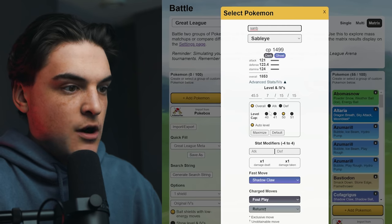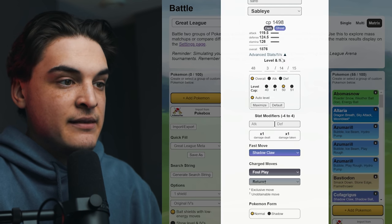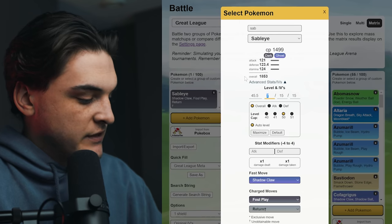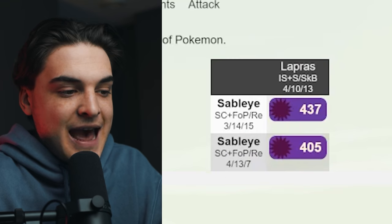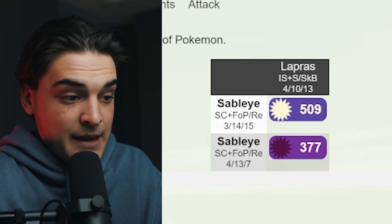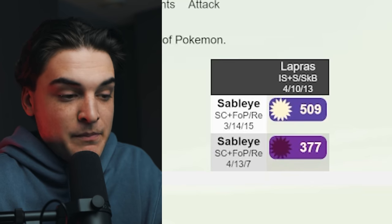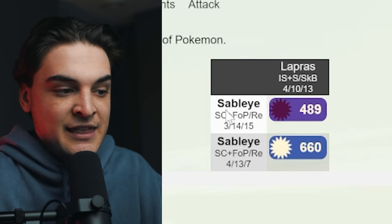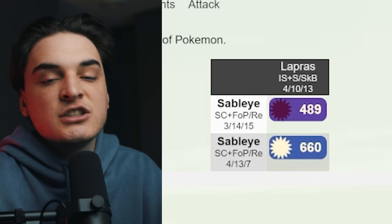Let's throw these into the matrix to compare. The first Sableye is a 3-14-15 IV set at level 48 - this hit the defensive bulk point but didn't hit the attack breakpoint. The other Sableye is a 4-13-7. Throwing in Lapras, you can see the Sableye with the higher attack - the worse-ranked one - is actually winning this matchup by more since its number is lower. In the zero shield scenario, the bulkier Sableye is actually losing the Lapras matchup, while the higher attack Sableye wins by even more because it's hitting those breakpoints. But in the two shield scenario, the opposite happens - the higher attack Sableye loses the matchup, while the bulkier Sableye wins because it can survive longer.